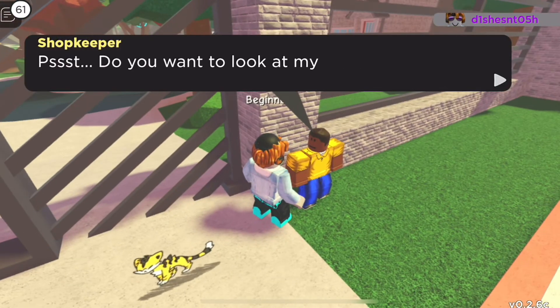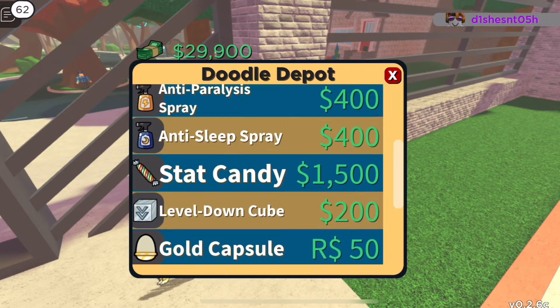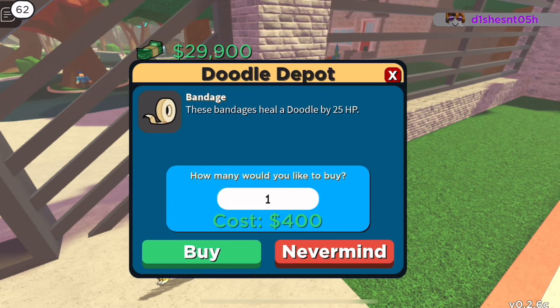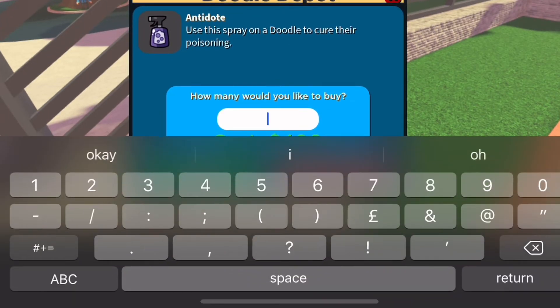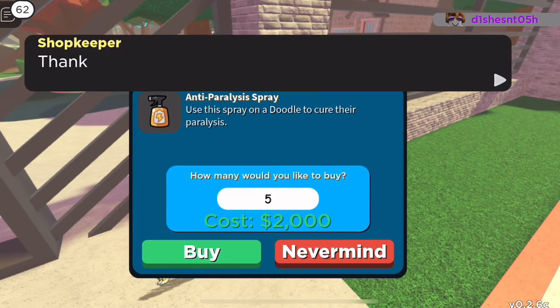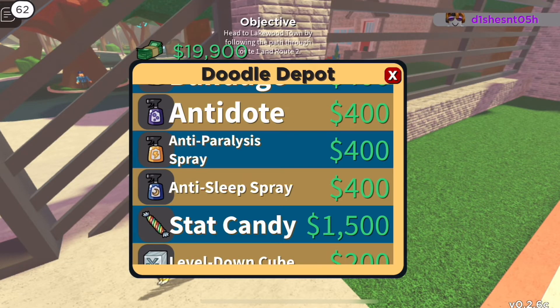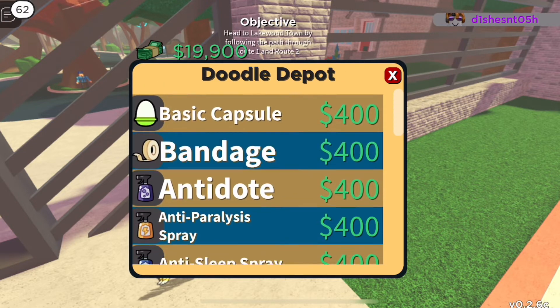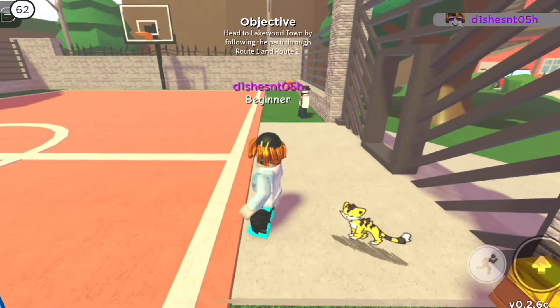I find a shopkeeper and buy supplies: 10 Bandages, 5 Antidotes, 5 Anti-Paralysis Sprays, and 5 Anti-Sleep Sprays — these should be useful later. I also grab some Basic Capsules since I'll be catching lots of doodles on my adventures.